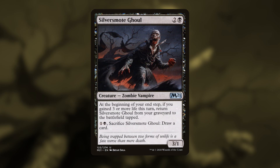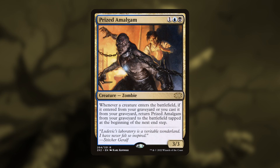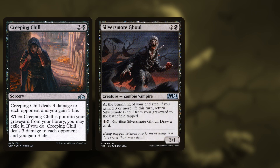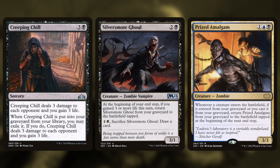And this enables Silversmote Ghoul, which is a 3/1 that at end of turn, if you gained three or more life, you can return it from the graveyard straight to the battlefield — that's another 12 damage on the following turn after we mill the library. The Ghoul then triggers Prized Amalgam, a 3/3 that says whenever another creature gets reanimated from the graveyard, it returns itself at the beginning of the next end step. So ideally on turn four, you play an Informer or a Spy, mill your entire library, deal 12, gain 12, reanimate four 3/1s at end of turn, which then reanimate four 3/3s at the end of your opponent's turn.